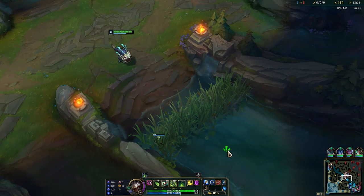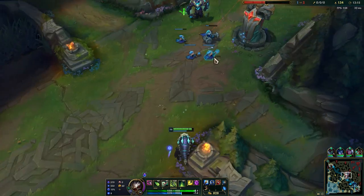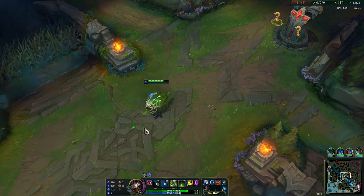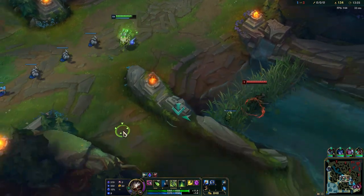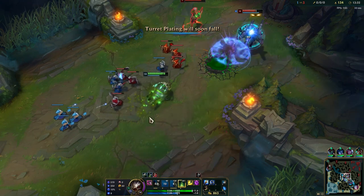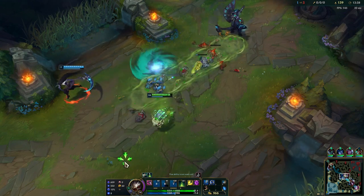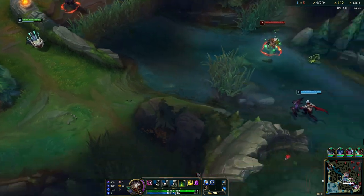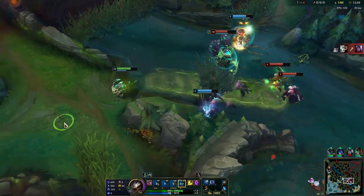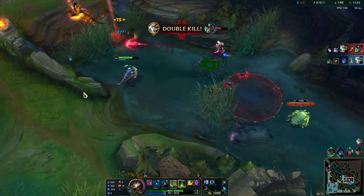Getting those cannon minions. We can base for boots. Galio might be trying to ult bottom lane because they are going to fight so I want to keep him here. I'm going to take one more tower plate - Riven is coming. I just want to push this wave out. And that wave disappeared just like that.